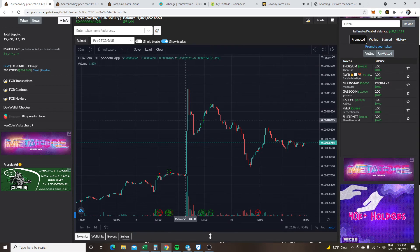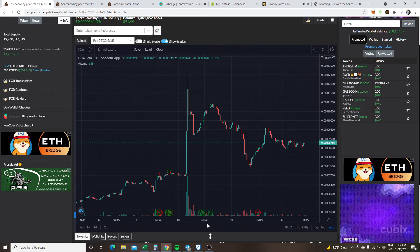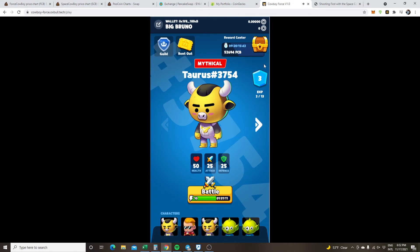I just talked to the dev — shout out to the dev, Cryptomaniac — and the mod in the Telegram group, who told me that staking is coming soon for FCB. So you guys don't want to be cashing that out, because you'll be able to stake it soon. The price on that is going to be going up, so we'll have a reward coin associated with the game that's going up.